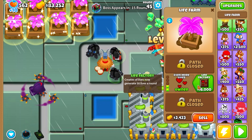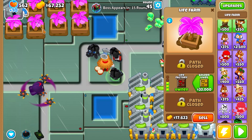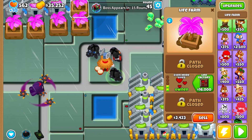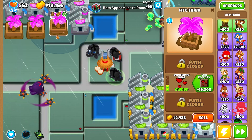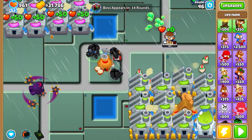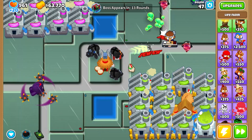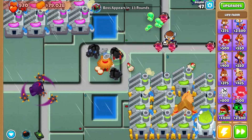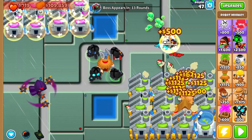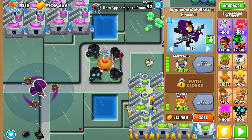For the Life Farm tier three, we've got Life Factory — crates of lives now generate 50 lives a round. Awesome sprite by the way, the pink crate looks amazing. Yeah, we have an insane amount of lives now, so our supply should never run out.